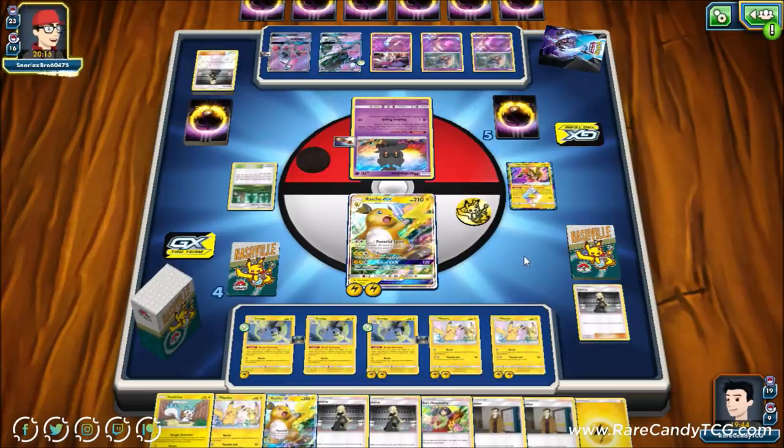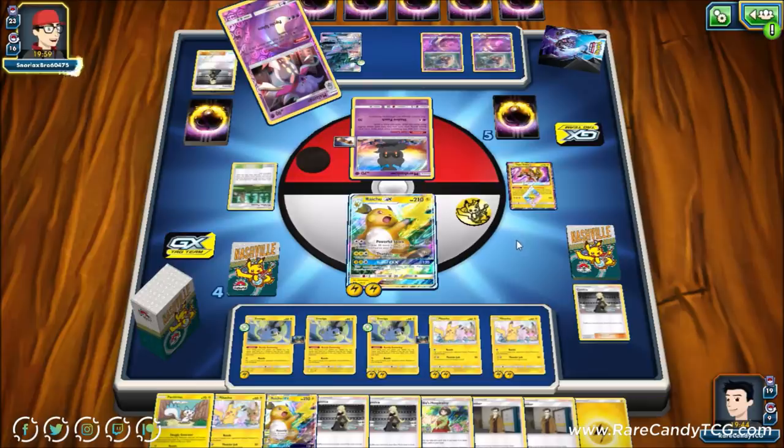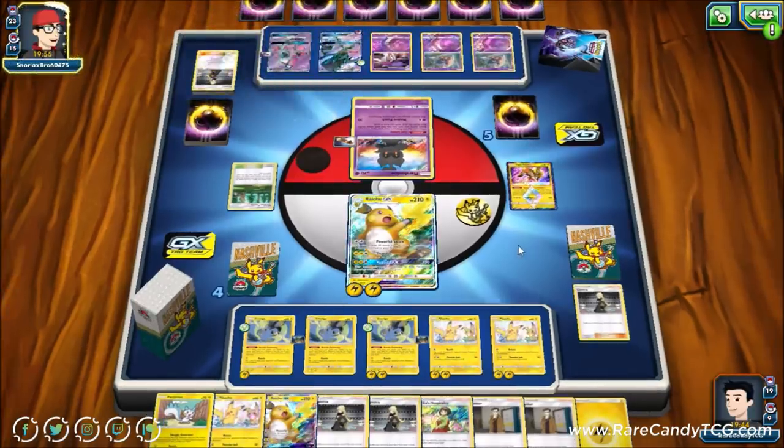Our opponent goes for Cynthia, likely looking for another Malamar and energy for their Necrozma GX. For Prismatic Burst to take a knockout, they'd need around four energies — 10 plus 60 for every energy they discard. They'd need two Malamars and an attachment, so I feel pretty good about where we're at right now.